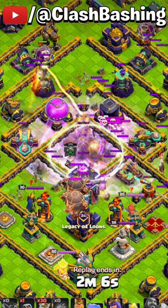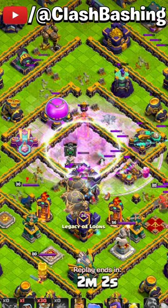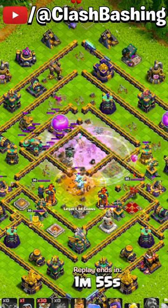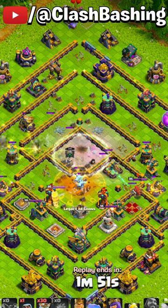We're gonna go invisible, we're gonna rage, we're gonna clone up the super archers and they're just gonna crush this base. We get both scatters, two expos, the monolith, the town hall, the single target inferno — just setting this base up really nicely to finish off with the ghost. Look at this, the last scatter shot's gonna go down and this is GG from here.